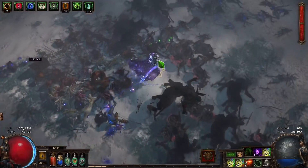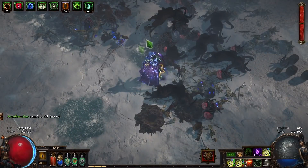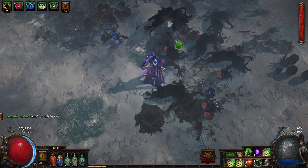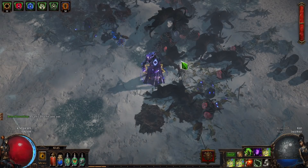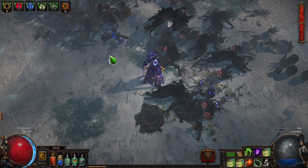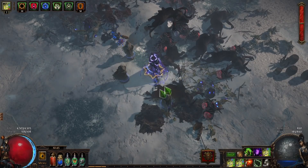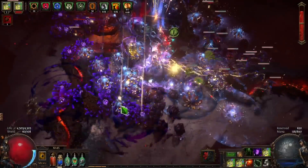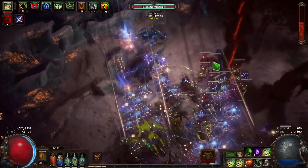If you have your crucible full, you can pre-cast skills on everything before shifting in. If you're playing mines, drop your mines first; if you're playing totems, drop your totems; if you do slams, do your war cries first. For example, I drop my three totems and start spamming toxic rain AoE all around me, then switch into the nightmare — so I already have full damage going while I'm shifting in.